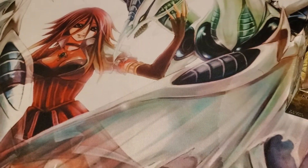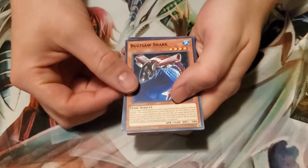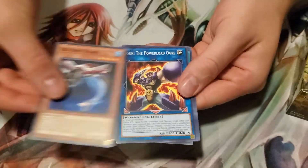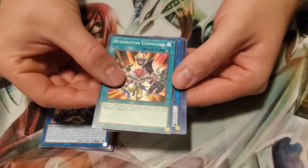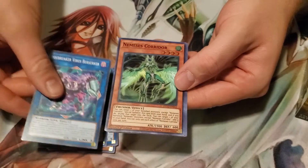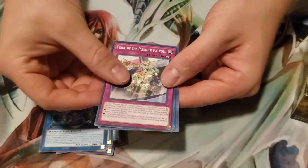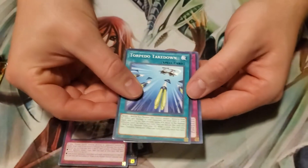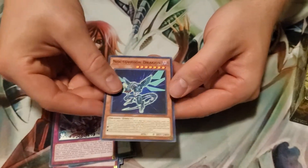I'm just going to cut — I know you guys have seen plenty of box openings so I'm just kind of barreling through. Buzzsaw Shark, Gokey the Power Lord Ogre, Resonator Command, Codebreaker Virus Berserker, Nemesis Corridor, one of the Plunder Patrol, Corpio Takedown, XYZ Revival, Splash Mage, and a Noctovision Dragon.